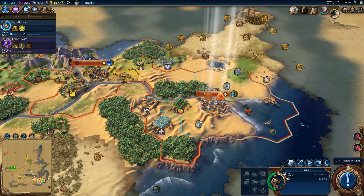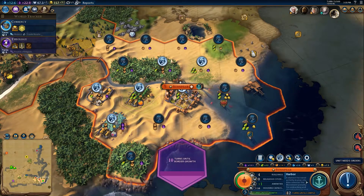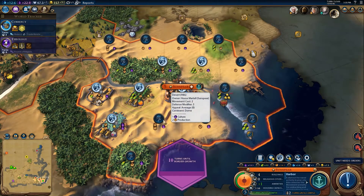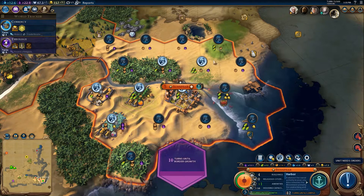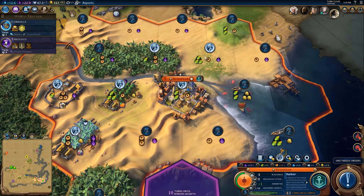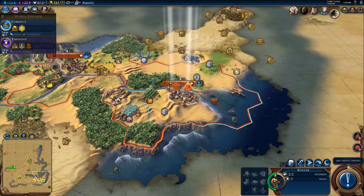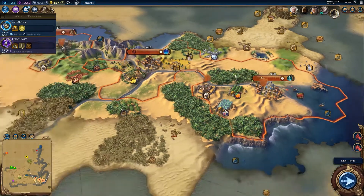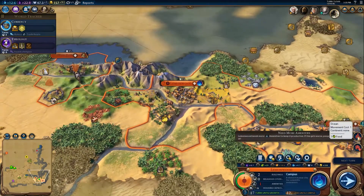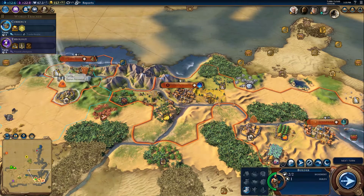Sunspear should have a harbor — it would make sense. We could build a mountain. How many citizens? Which tiles are we working? We did get bronze working, so we can actually do the campus. None of these tiles are particularly great. I could build here and get a 2-2, but it won't have the one culture. The other option is to come here and build up some other districts. We are actually losing amenities — that's fine because we can get the cocoa and the deer, and perhaps the diamonds before too long.